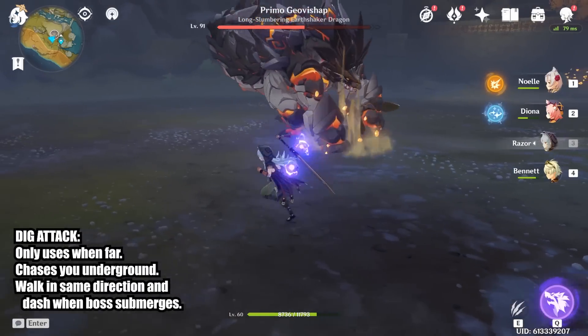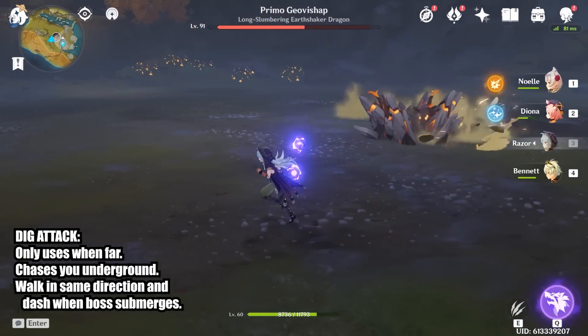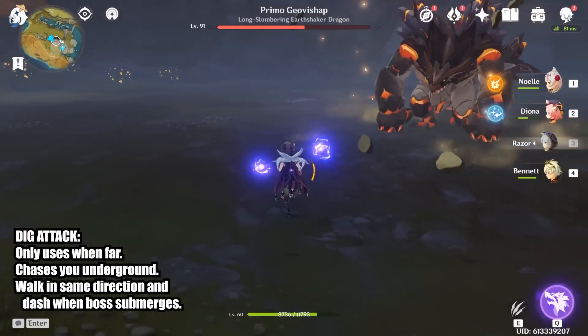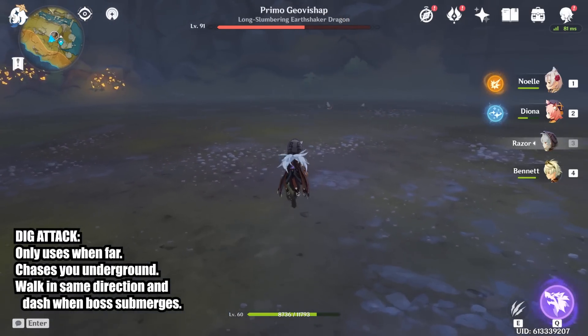If you are far away from the boss, it will dig underground and chase after you. Just casually walk in the same direction the boss is going and then dash once you see it submerge. If it submerges really close or you feel unsafe, you can always just dash twice.